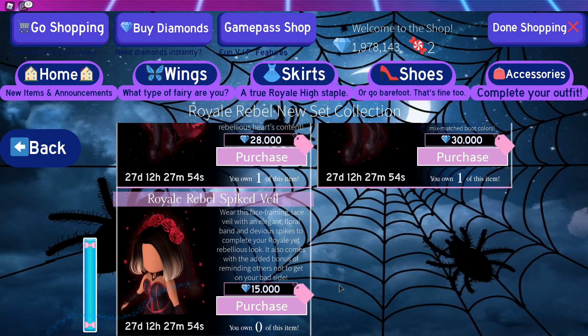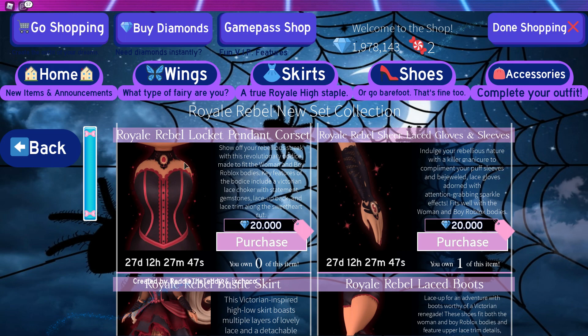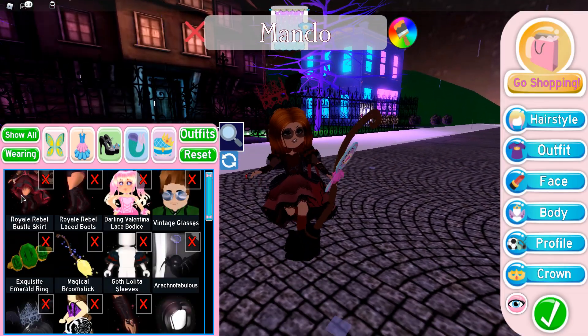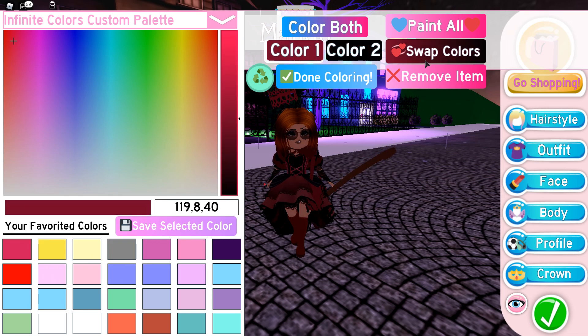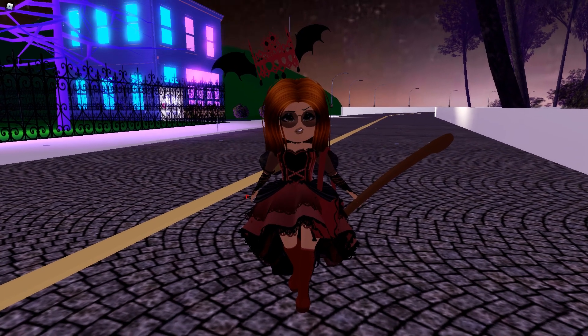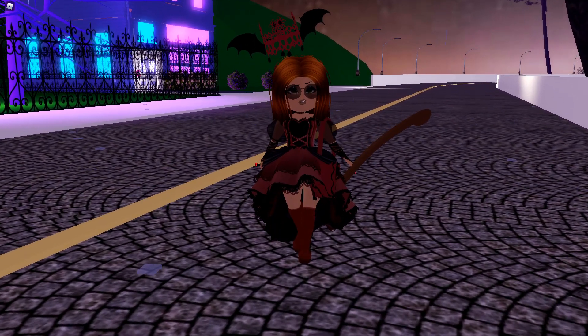We still have the Royal Rebel spiked veil — I don't know if I want to buy these right now — and we have the corset as well, but I'm gonna end up buying these. So let's hope I get my diamonds back because that hurt to watch — just look at my diamonds die. But it's okay because I guess the boots look good with the Valentina one though, so it's alright. I'll end up buying the whole set though, I'll just have to get some diamonds so I don't go that much under.